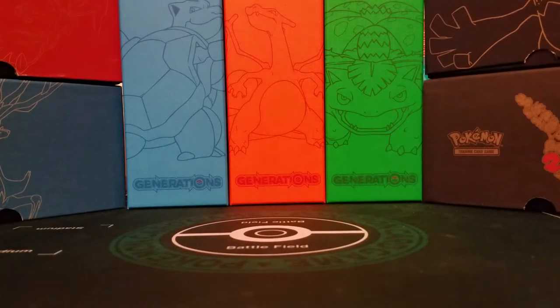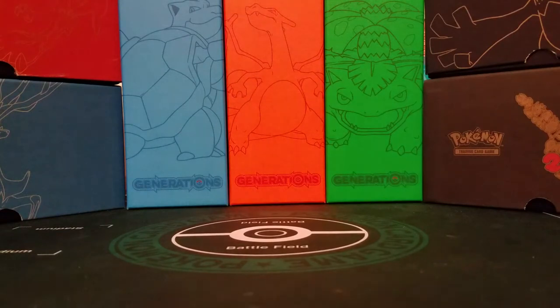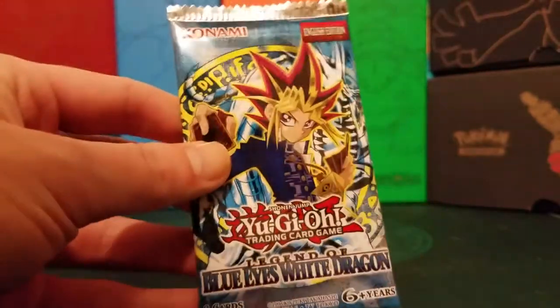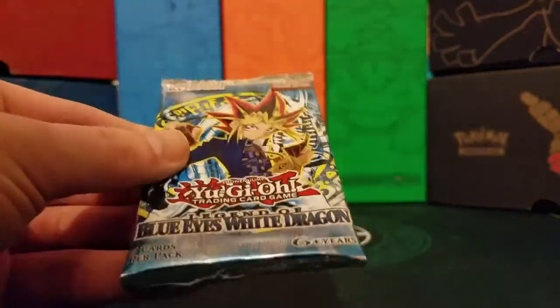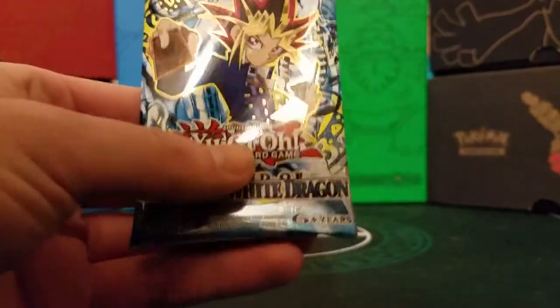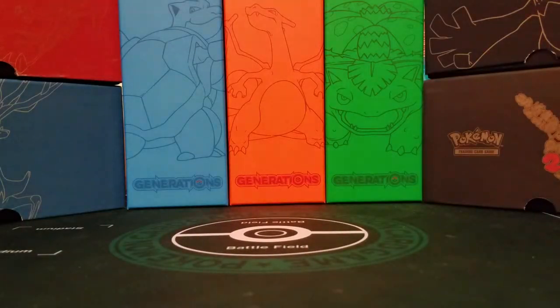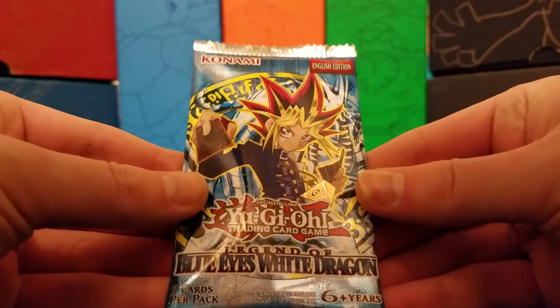So here we have the stack of packs. I mostly got these packs off of eBay from individual sellers, so I'm not sure the pull rates on them, or I did ask if they were weighed. I did get a couple of these packs from the Legendary Collection 1 Game Board Edition. You can tell this is not a first run of Legend of Blue Eyes because of the logo, also the Konami logo up there. I do have a couple first-edition packs — I'll be sure to point out what the Konami logo looks like if you're shopping for these packs.